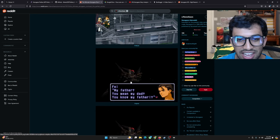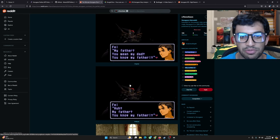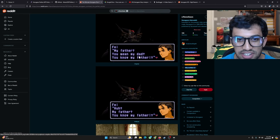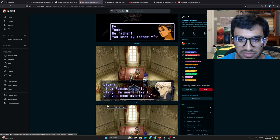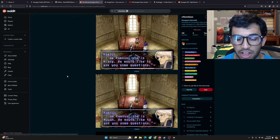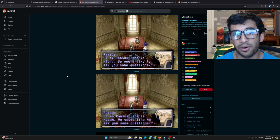As you can see here, some of this stuff just reads a little bit better. 'Sorry Dari' is a very iconic thing that Bart said in the original script and now it's just 'Sorry, made' — it just sounds a bit better. And here's another funny mistranslation instance: 'My father — you mean my dad — you know my father?' Now it reads as 'Huh, my father, you know my father?' It just sounds a little bit better.